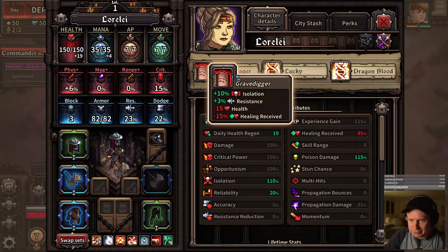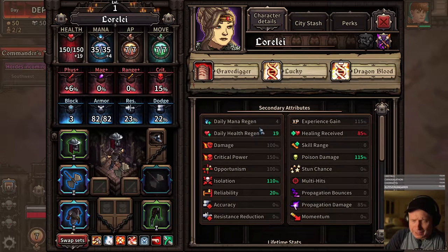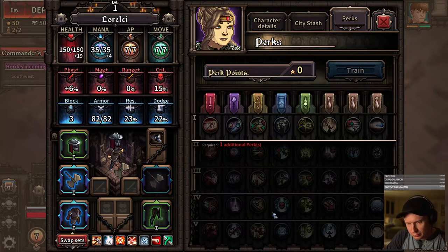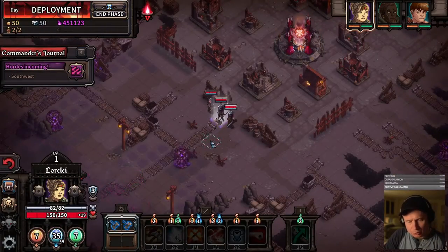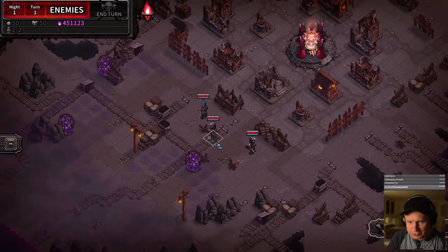Now we hadn't looked at our melee character. We liked the abilities on Maximus. For perk trees, we have the poison perk tree and the assassination perk tree — we can make that work. Last but not least, we have Lorelei, who is a grave digger. Very interesting. Lucky with dragon blood — seems pretty good. Rocking the debuff and the poison perk trees, and rocking a great axe. I like our crew.